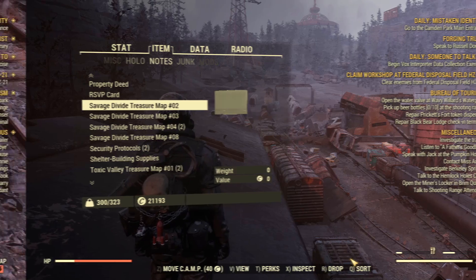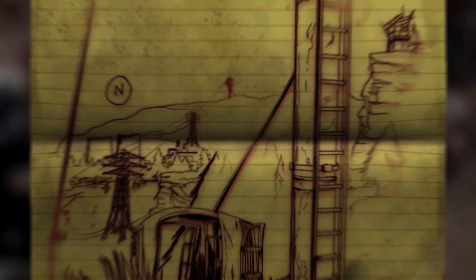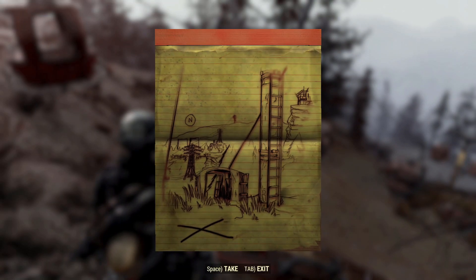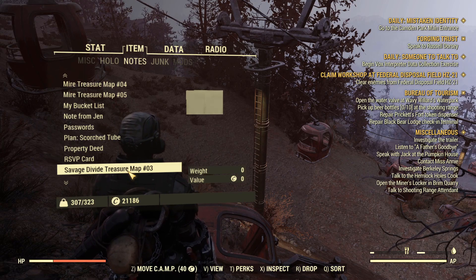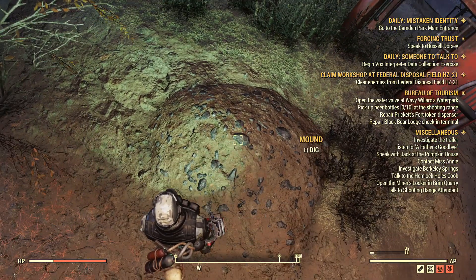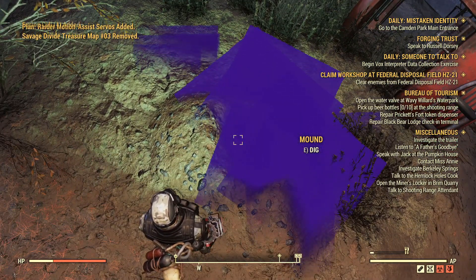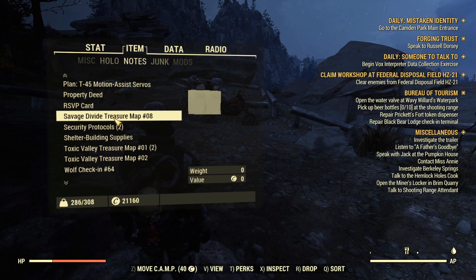So you've got your map and you're about to dig up your treasure. Basically what you're going to get is some items — some junk, meds, food, drink, ammo — and here's the interesting part: plans. Please note these items are leveled, so taking a low-level character is going to get you very little out of this, and obviously with anything in the game you have a good chance of getting absolute garbage.